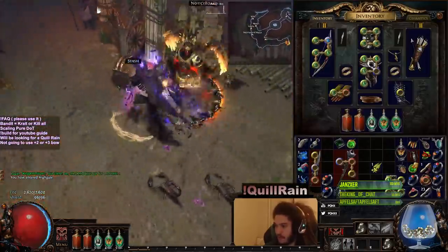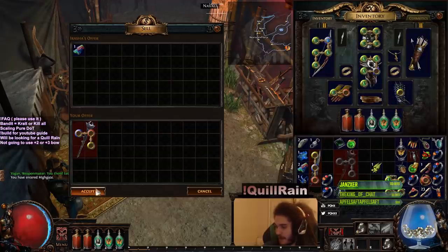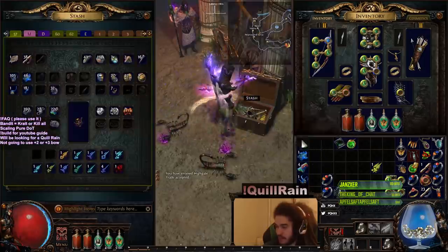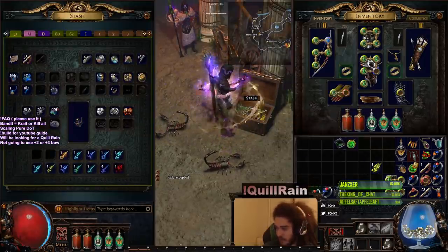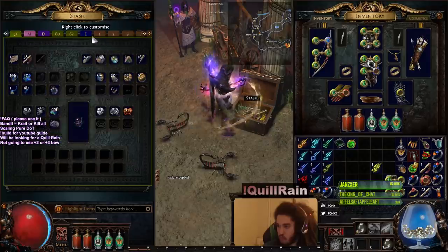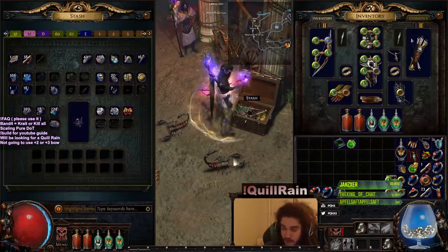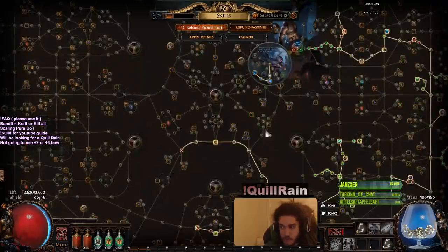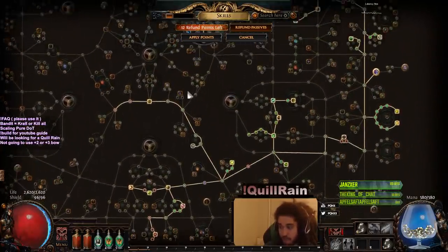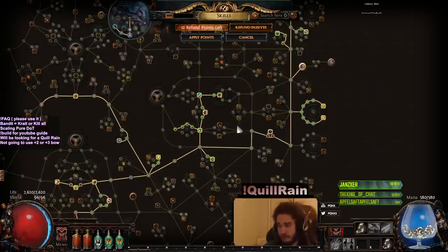And that's pretty much been it with the character and the progression. The reason I'm using these boots is because they give 35% movement speed. I'll see what I can do about giving you guys a progress update, but I don't want to create duplicate content, so I'm definitely going to wait to get the Quill Rain and then push the character into maps right away. For softcore specifically, I don't really think I'll be doing much of a shaped atlas strategy — I'll just be full clearing everything on the atlas since I don't have to worry. Plus, this is a good time for me to learn all the map bosses, which will be really good experience for playing hardcore again next league.